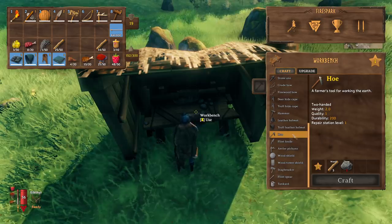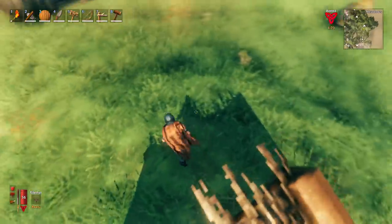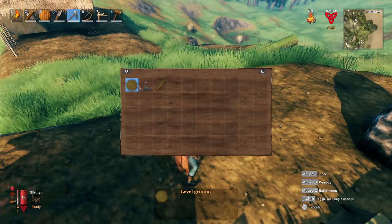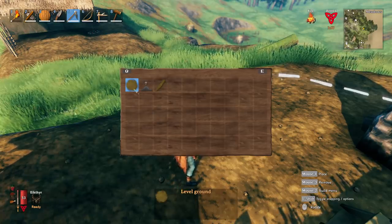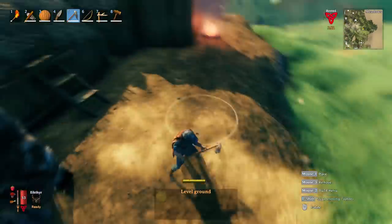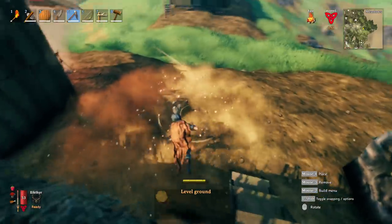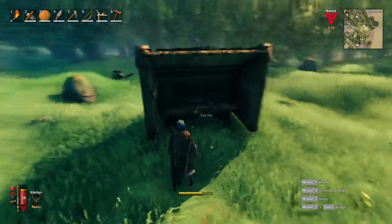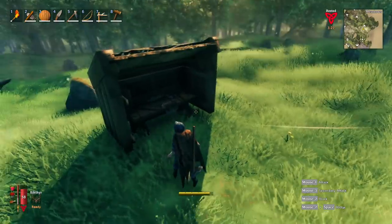If you build a small setup like this, you can repair your axe, and on top of that you will be able to craft a hoe, which is super helpful because that's going to allow you to level the ground for your house. Once you have the hoe equipped, you just right-click, it brings up a menu — you select 'level ground' and then you can just spam it to level out the area where you want to build.